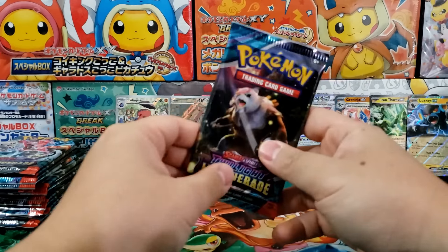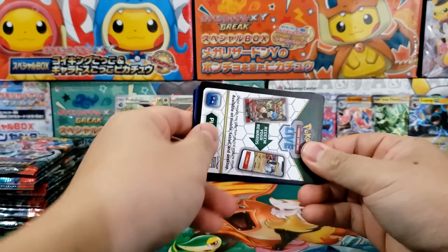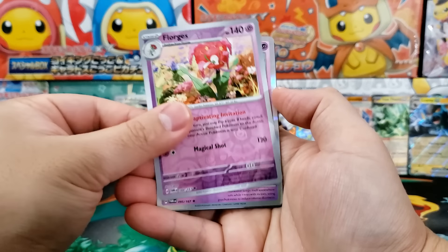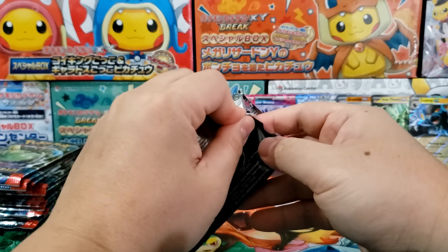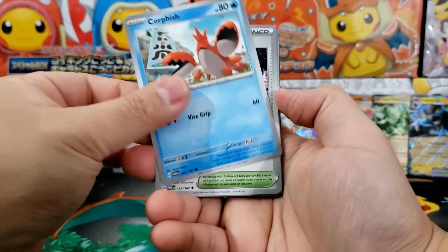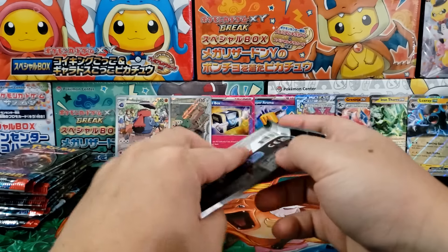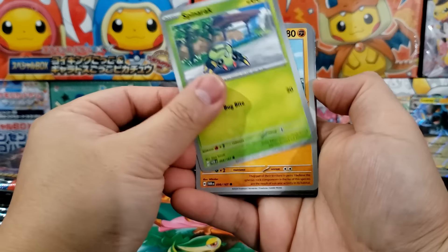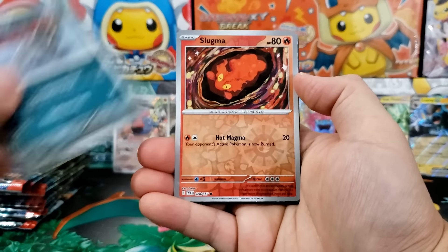You're not guaranteed a special illustration rare inside of a booster box, which is a little bit unfortunate. I think with the amount of special illustration rares there are, the Pokemon Company can probably do something like that. There are four special illustration rare trainer cards, and seven Pokemon special illustration rares — so that's 11 special illustration rares total. If you count those in the same slot as the gold rares, they can easily do one per box. Even if you crack open 12 to 16 booster boxes, you're still not going to get everything from the set. But maybe that would devalue the cards too much — I personally don't think it will.